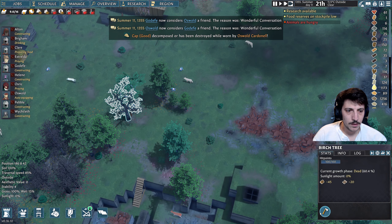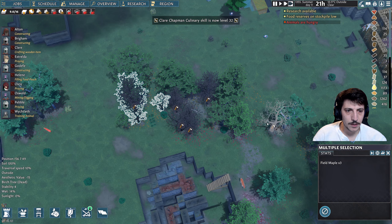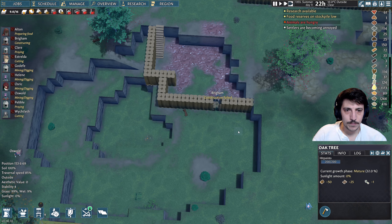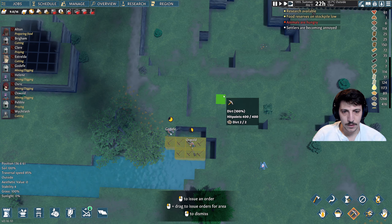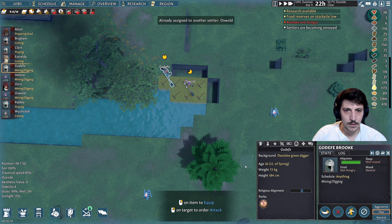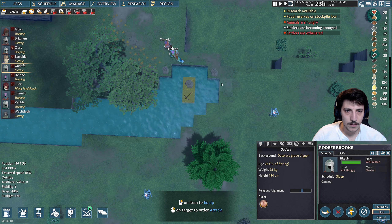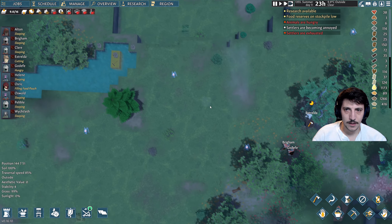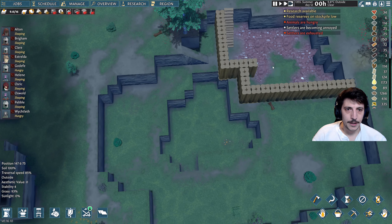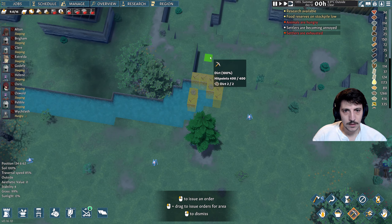It's a mature tree here. Put this one down, put these down, put all of this down. They can swim — it's not a problem. And this has been properly secured, so we can now go ahead and mine this out as well.